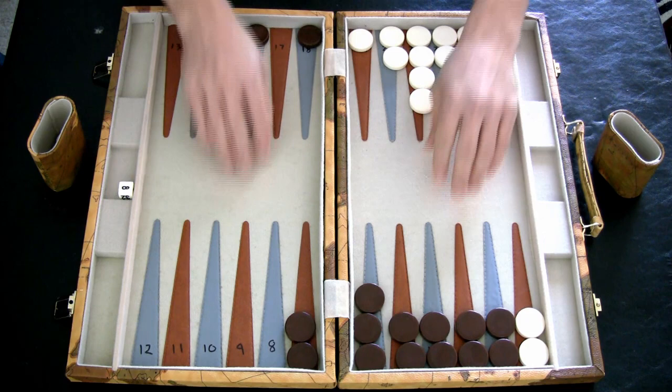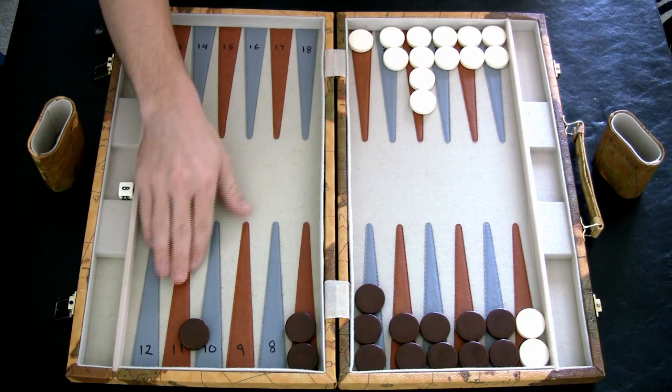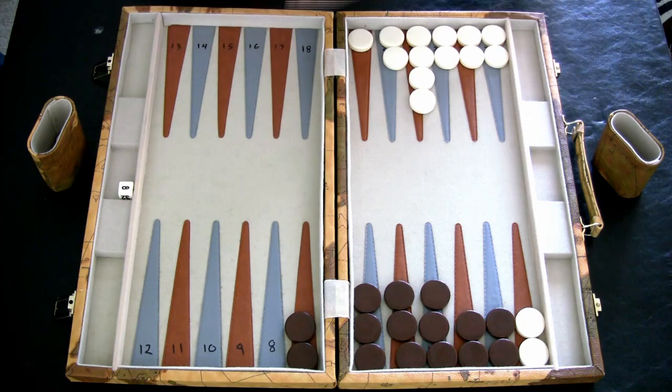Why is this so useful? First of all, these checkers are locked into place until you remove one of these points. So what you can essentially do is keep rolling and moving your checkers around the board. Eventually you're probably going to have to remove one of these points, which will probably be your seven point right here.